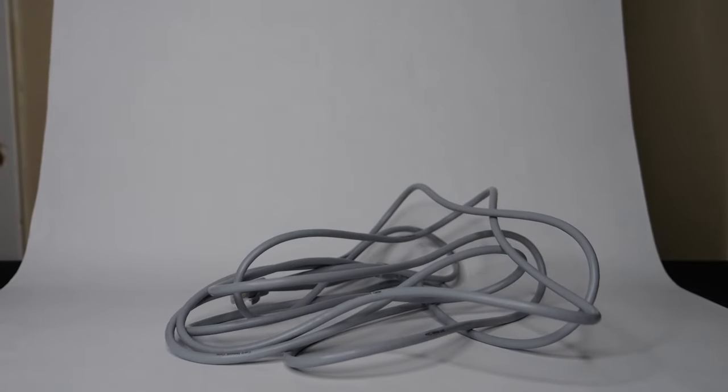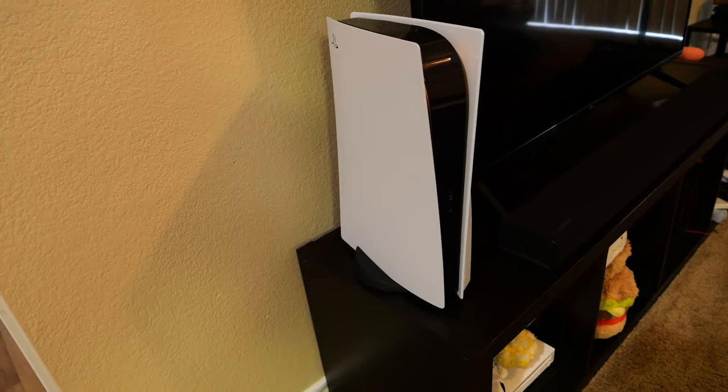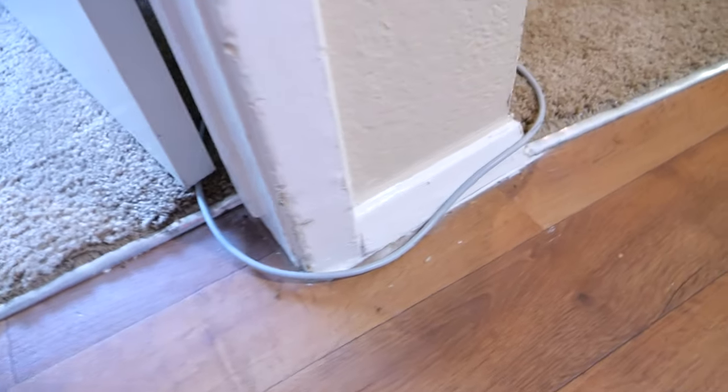If that didn't work, I'd recommend trying a wired connection to your PlayStation 5. If your PS5 is a distance away from your router — in another room, downstairs, or if there are obstructions like a TV cabinet or piece of furniture — it can have trouble connecting wirelessly. The best way to alleviate that is to use a wired connection. If your router is far away, it might be difficult, but if you can run a cable along the floor or use wall outlets, try to connect your PlayStation 5 via an Ethernet cable.